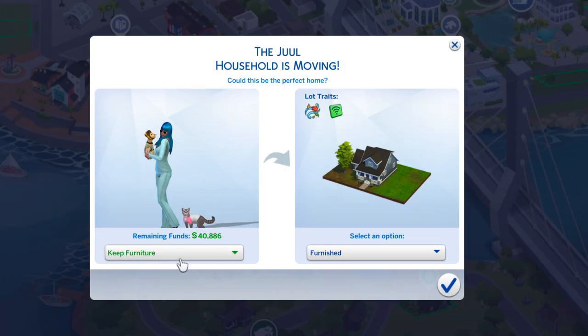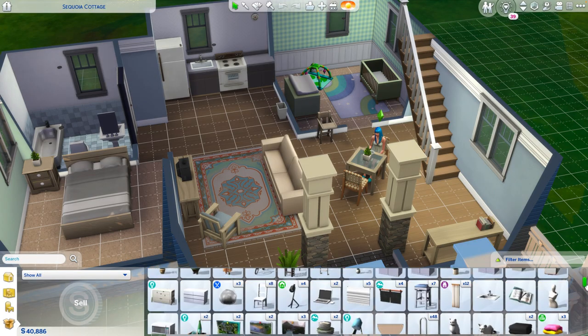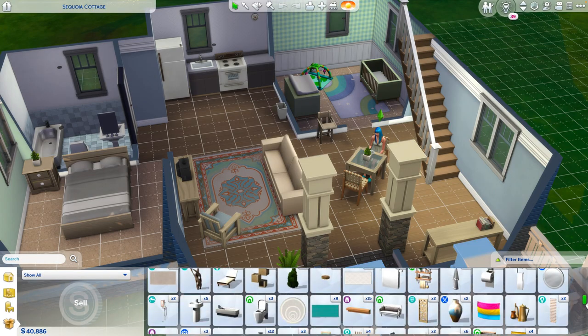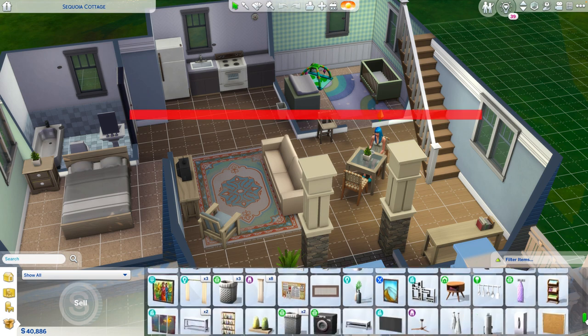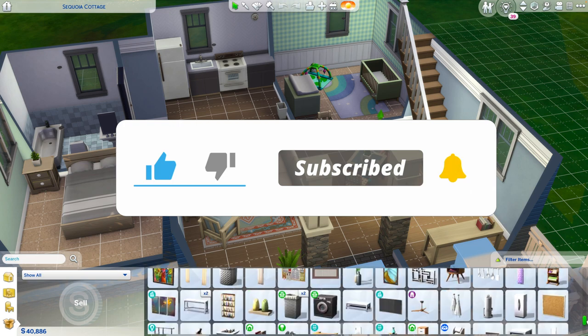Did you forget to sell your furniture when you moved into another house? Or perhaps you just have way too much stuff in your household inventory? Well, unfortunately, you can only sell one item at a time. But I found an easier way to get rid of it all as fast as possible.